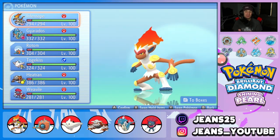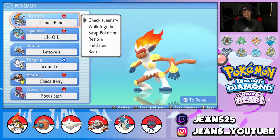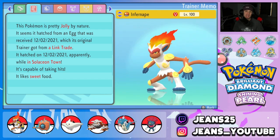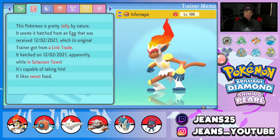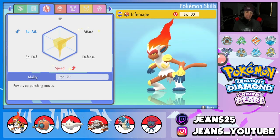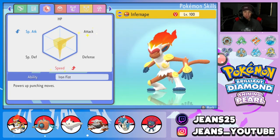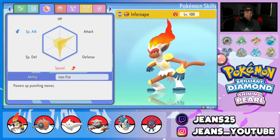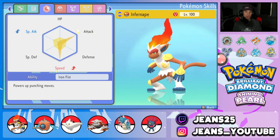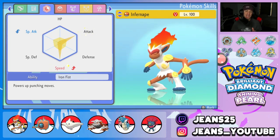Infernape is rocking the choice band as its item, jolly nature for that speed boost and special attack decrease, since we're not using special attack. EVs are fully invested in attack and speed, with a little in HP. With the ability Iron Fist — if you don't know, Iron Fist powers up all punching-type moves — fire punch, thunder punch, close combat, ice punch all get a damage boost.